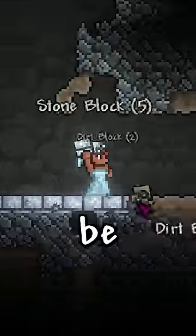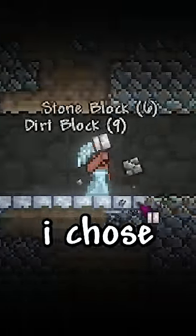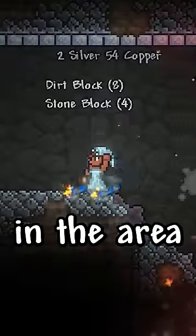Then outline the farm with a block that can't be contaminated by the evil biomes — I chose Pearlstone Brick. And then blow up every single block in the area.